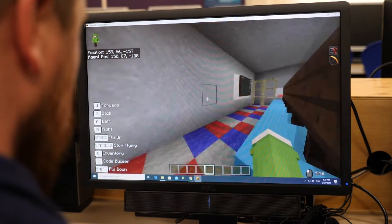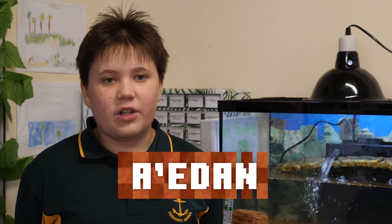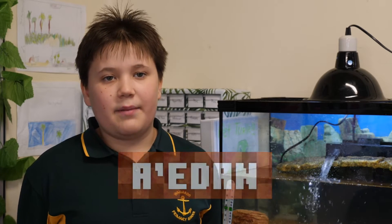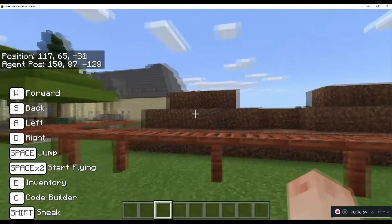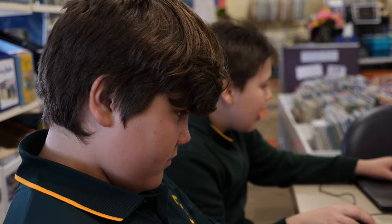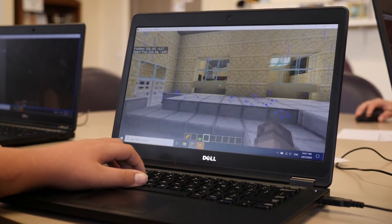We started by finding the coordinates of how big we needed to make it. We used code to make the whole platform, then we had to dig out extra little parts, like a mountain — we had to dig that out and get rid of it, and trees. It involved using a lot of area and perimeter, a lot of math, and design.